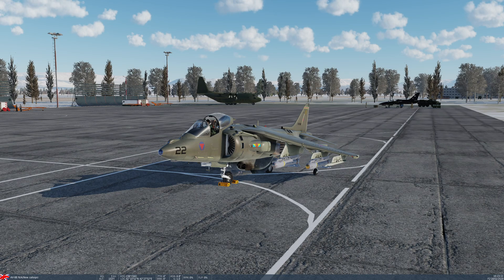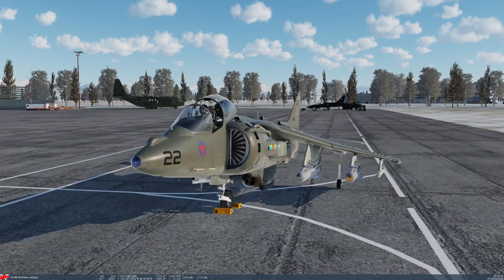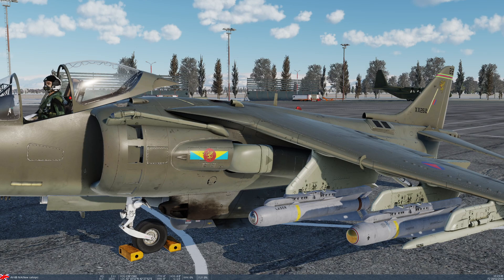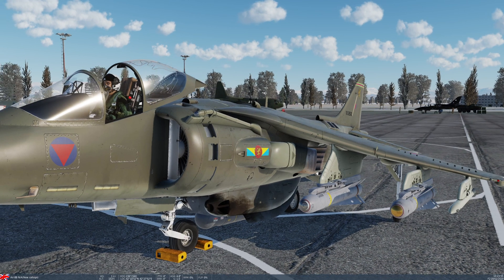Today we're going to be demonstrating the use of the air-to-ground fire-and-forget Maverick Missile. It comes in a huge variety of variants in the real world, but in the case of the AV-8B Harrier, we only have two variants. We are capable of carrying the AGM-65E, which is the laser Maverick, loaded on the inner pylons, one on each side. It's easy to recognize because it has the word 'laser' across the nose and a clear aperture on the front for the laser seeker. We also have the AGM-65F, which is the infrared guided version — the navalized version of the AGM-65D — so it has a larger warhead and its seeker is optimized for tracking ships.